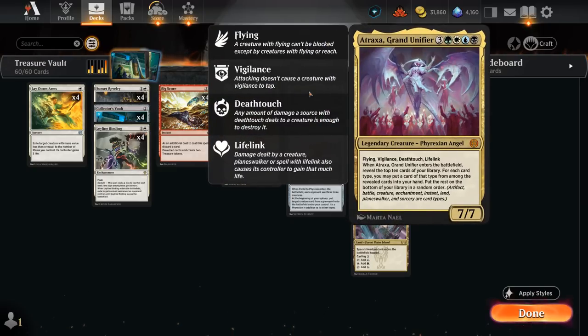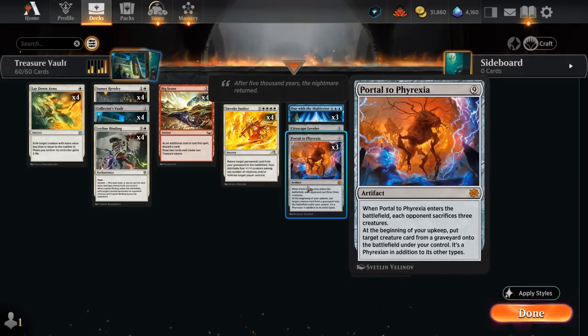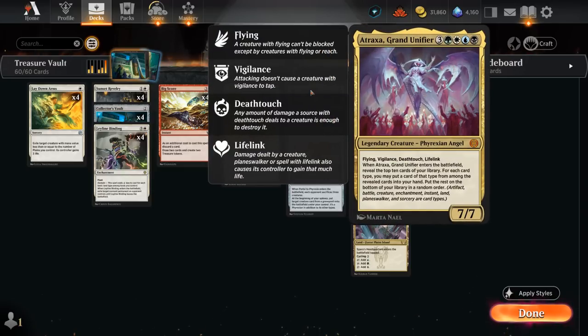Atraxa is going to be the main way we actually cross the finish line, and sometimes Portal to Phyrexia can also help out by killing the opponent with her own creatures. Against creature-light decks, Portal to Phyrexia is not always the best, and we might also struggle to close out the game if our opponent can answer all our Atraxas, exiling them in the process especially.